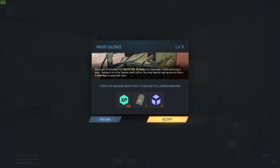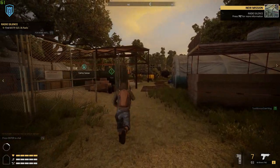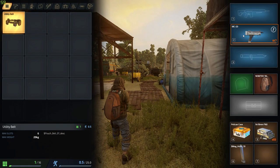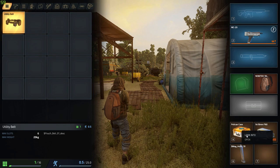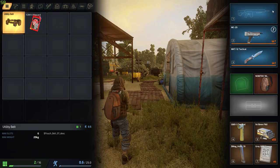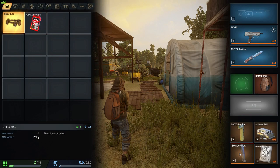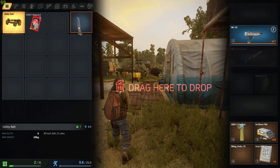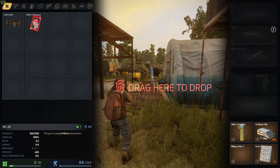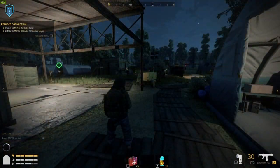Just talk to the NPC, get your new mission — Radio Silence — and click accept. We're going to have a look at the items we've just received. We got the Mac20 for doing that mission and a little box. Open the box, take out the items you need. We also got a magazine as an attachment — put that into the gun and now we've got a 10-round mag rather than a 7-round mag. Drop the old mag, you don't need it.